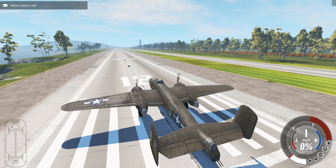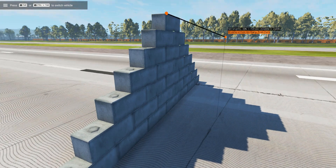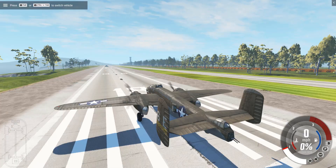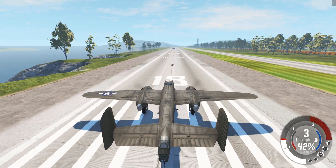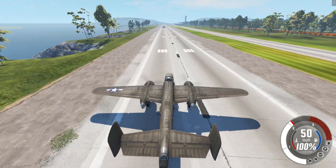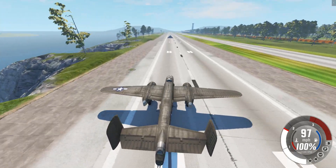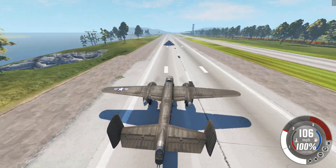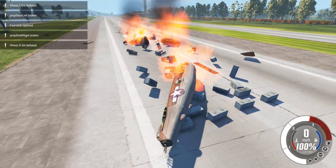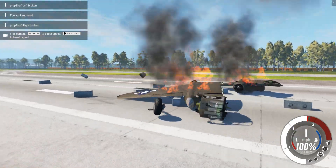There are two types of brick walls in BeamNG.Drive, so we're going to try the second one. These bricks are huge and they barely move when you pull them at 30 strength, so this is probably going to absolutely destroy the aircraft — I wouldn't be surprised if the wings fall off. We go full speed right into the brick wall, and the wings just rip off the front of the aircraft.